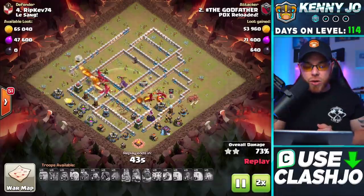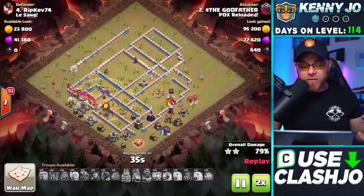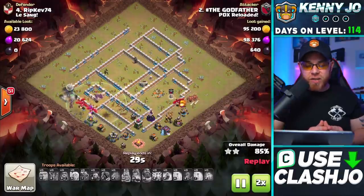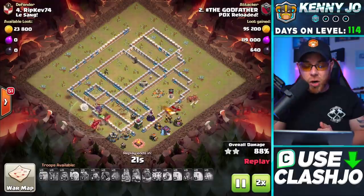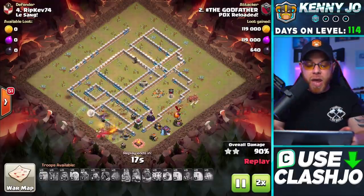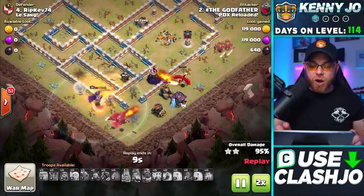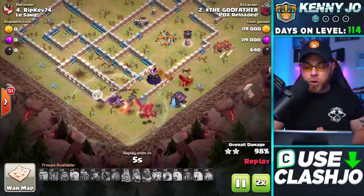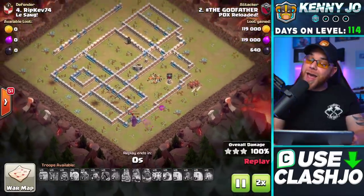Speeding it up so you can see the final results — at this stage the dragons are strong enough to take down the rest of the base by themselves. The big perk is that he also has his Archer Queen, which speeds things up as she goes into the final defenses, the wizard tower, and the archer tower, taking down the final mortar. He just made it look way too easy — and that's because of that defensive flaw on this base with the air defenses next to the inferno tower.